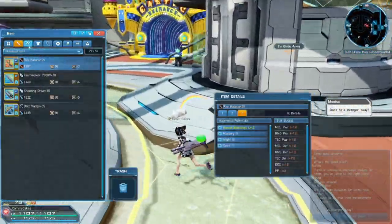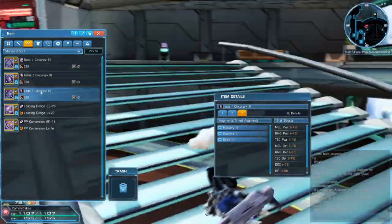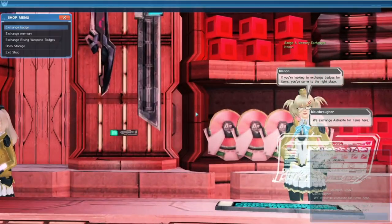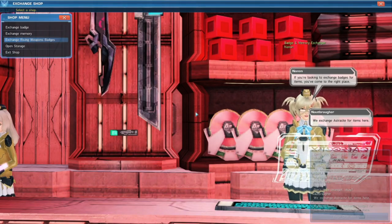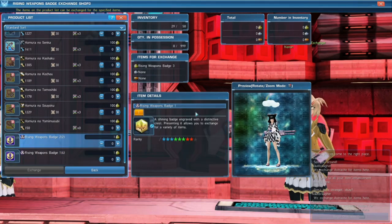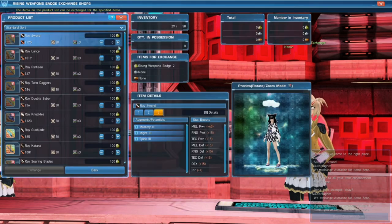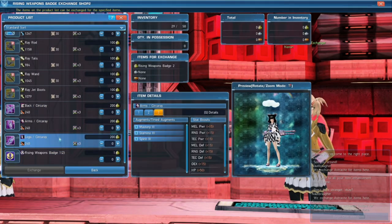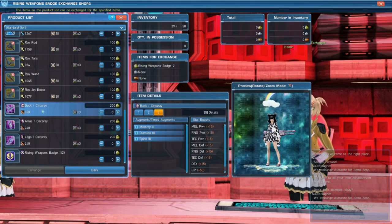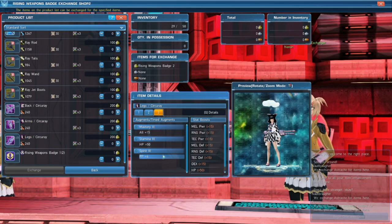As for the units, I'm going with Circu Ray. To obtain these, you can exchange Rising Weapon Badges, and you get those through doing Urgent Quests and through various PSO2 campaigns. Right now you'd be getting Rising Weapon Badges 3s, and you can exchange those 3s for 2 Weapon Badges 2s. Then you take those Weapon Badges 2s and you can buy some Circu Ray. Of course there's better units now, but for the low price, bang for your buck, I think Circu Ray works just fine. The augments on these are okay — they're salvageable.